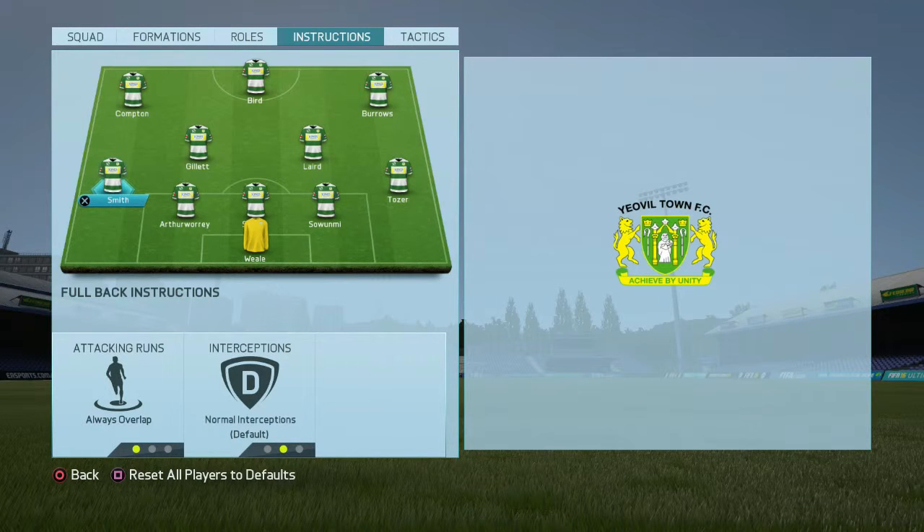For your wingbacks, you always want them to overlap. That's where any crossing is going to come from. You've got your two attacking wingers going to be cutting in, so that's going to leave some space on the wings for them to get into and try and swing some crosses, or provide an outside outlet if you need to turn back a little bit.